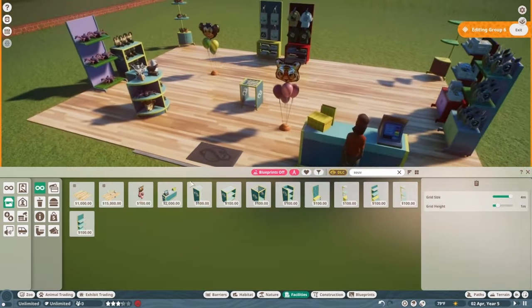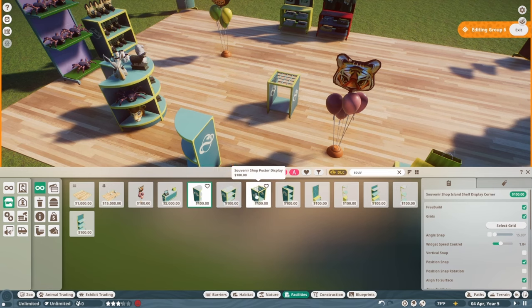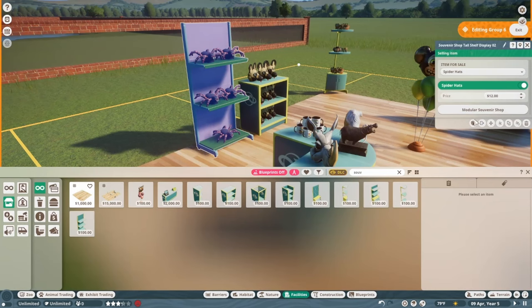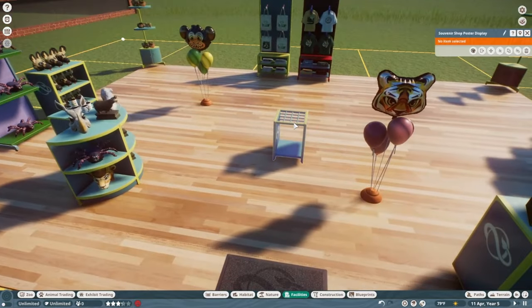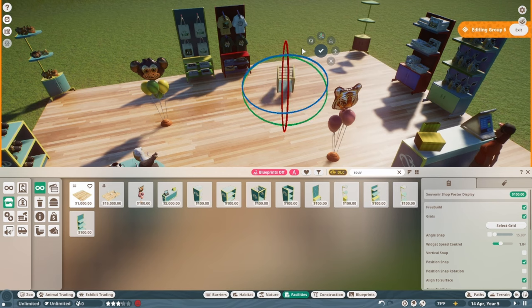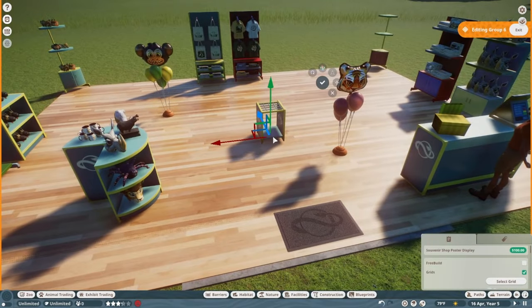They also have extensions so you can extend your shop in whatever direction you'd like. You can individually place down your different display pieces — poster displays, small shelf displays, tall hanging displays, corner displays, balloon displays, and more. You can change all the colors; they're very versatile for the color editor. Once you place these down, you can position them wherever you like, spin them around, and adjust the axis.